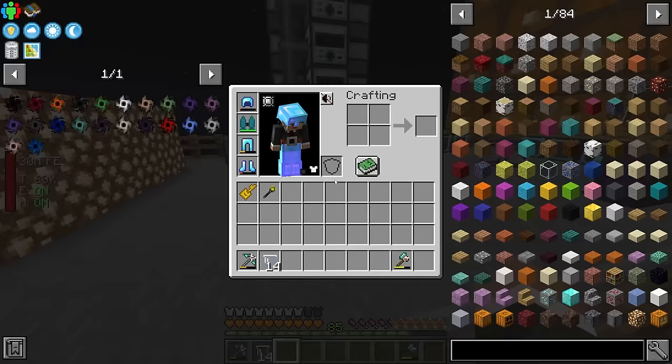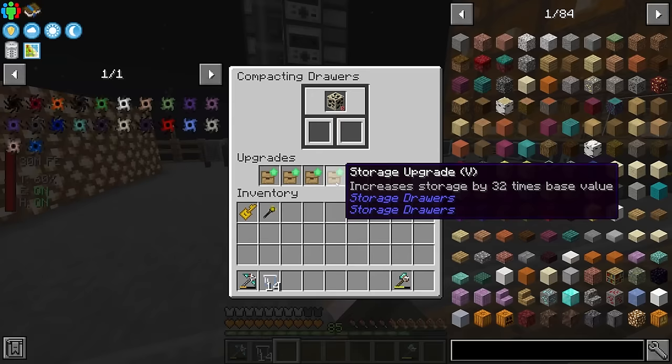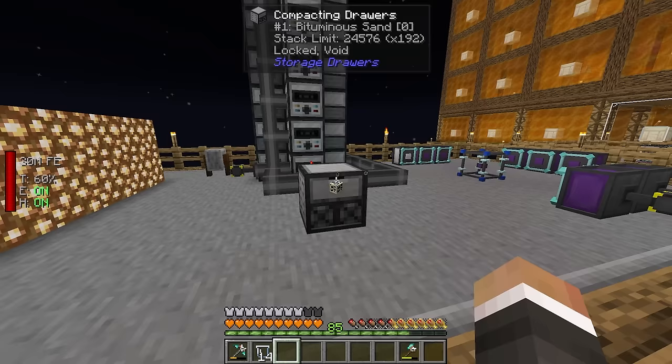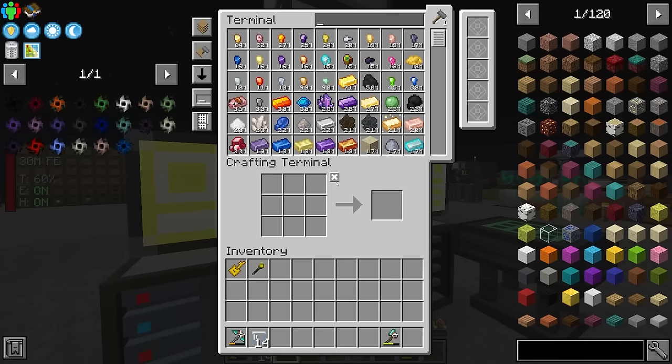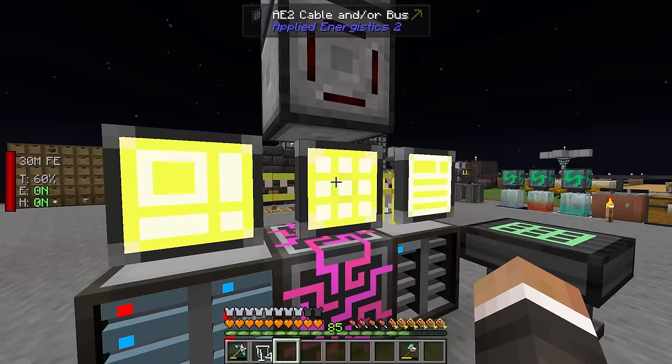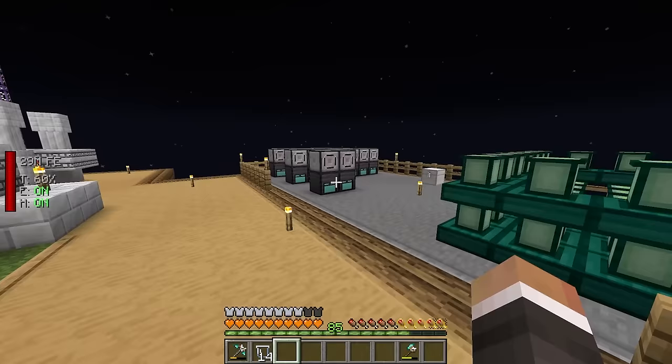We need 47 ultimate singularities to craft all of the creative items to complete the quest line and complete the pack. It's been about four or five days since the last stream, and I'm happy to report this has done its job — all of the bitumen ascend has been processed. We only needed 141,000 but we've got 261,000, because it's been running four days.